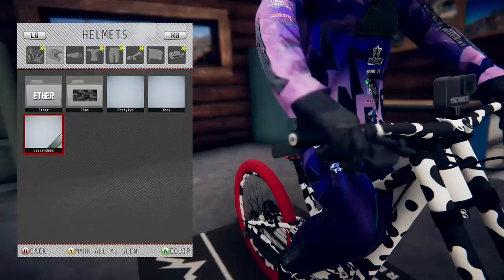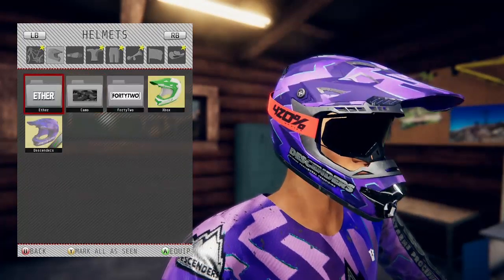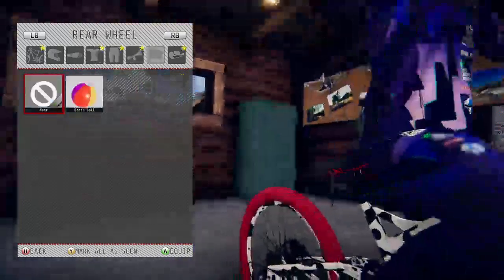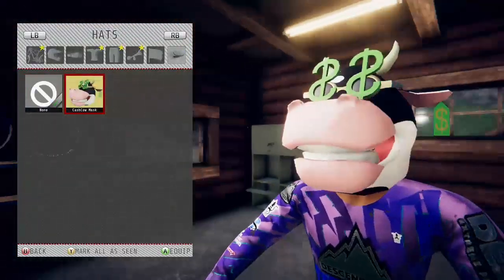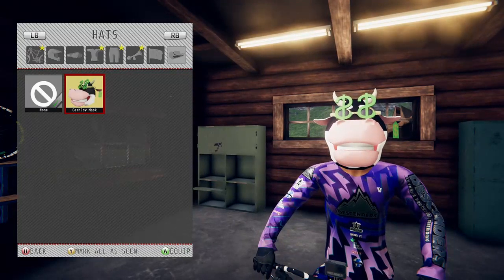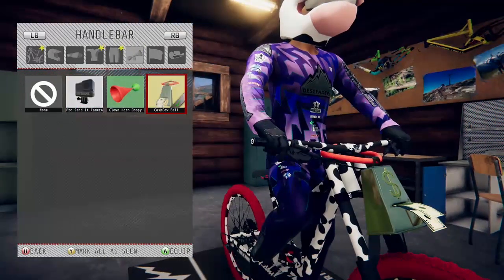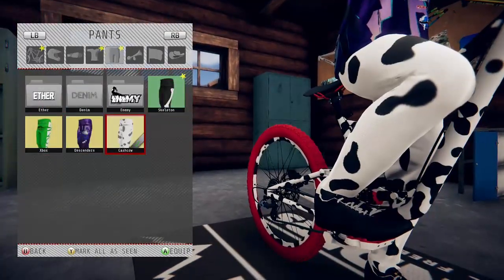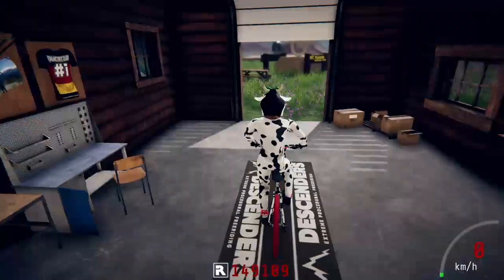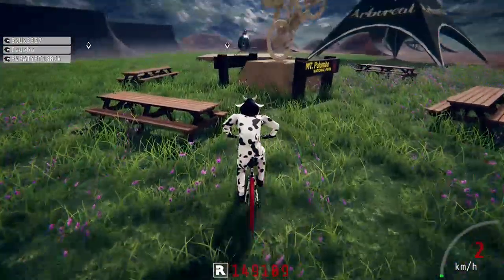So you can put on the cash cow thing — we can go on to... it's in hats, here we go! The cash cow mask — let's go. Guys, that's amazing. And you can get the cash cow bell, the cash cow pants, and the jersey. Now let's go out and onto the next one.